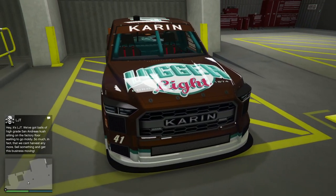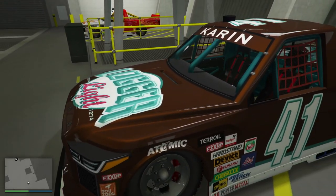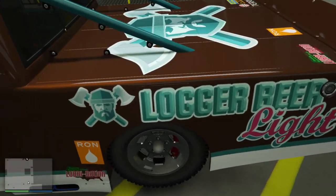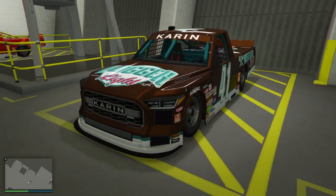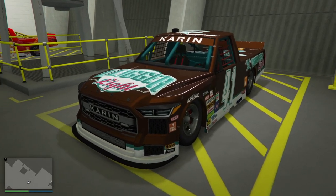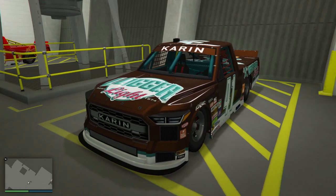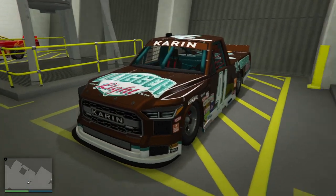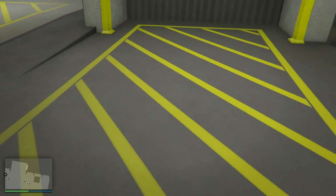You also see the other one regularly — these were FOMO cars available for only a week, so I got two of them on this character and at least one more on the other character. This is the lager beer one: deep warm brown with a teal that goes really nicely with it. You'll also see teal and brown on my Riata in another video — I think that's a great mix. I alternate between them depending on the mood. Both are keepers, not even a point of discussion.